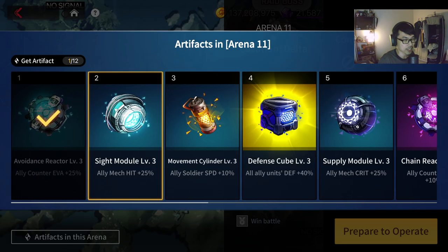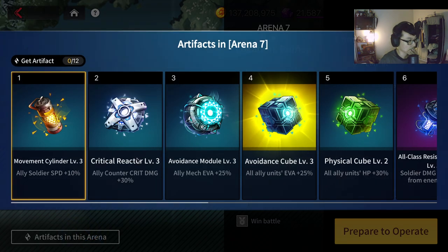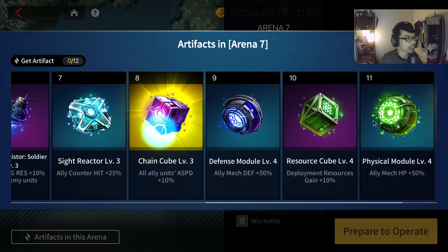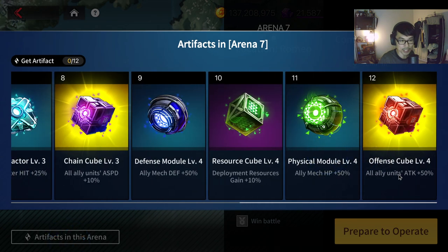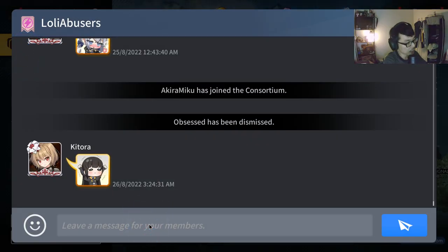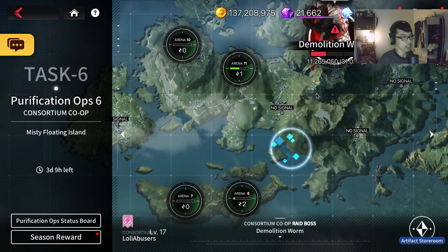I wouldn't go for purely defensive buffs if we don't need them. But pay attention to counter crit damage — evasion not so much, but attack speed up to level eight is pretty good. If I see something like Arena 7, where at the end it gives all ally units attack +50 — that's a lot of buff. I would tell everyone to all-in on Arena 7 because it has such good buffs: attack and everything.